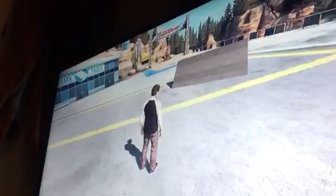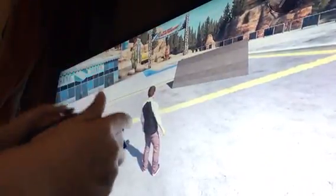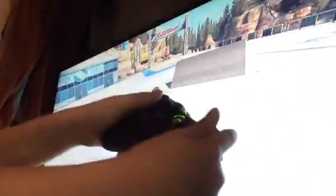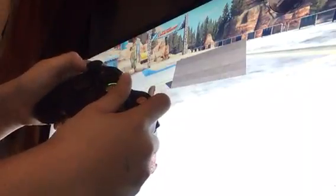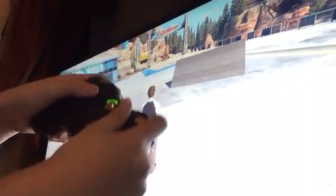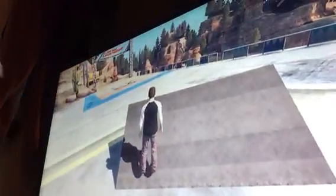Once you've done that, you want to throw your board over there and set a session marker. Then you're going to hold RB and sprint by pressing A. So you want to press down A and run forward, then hit Y as soon as you get to it.